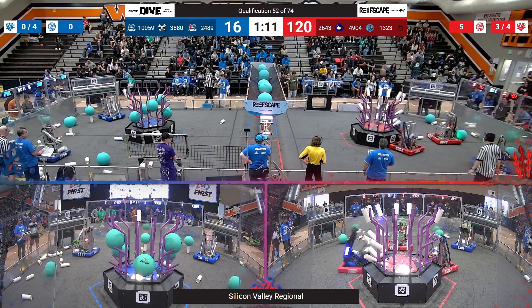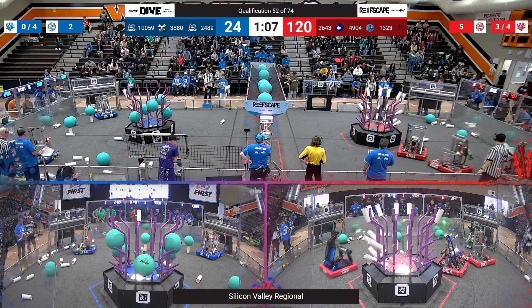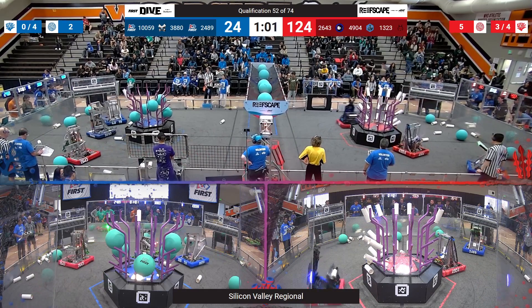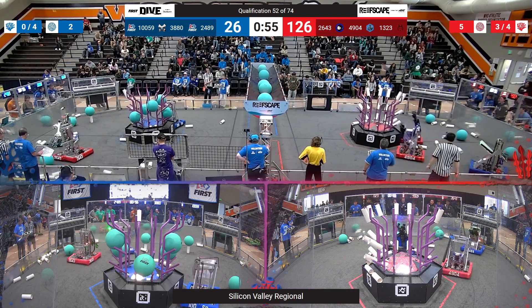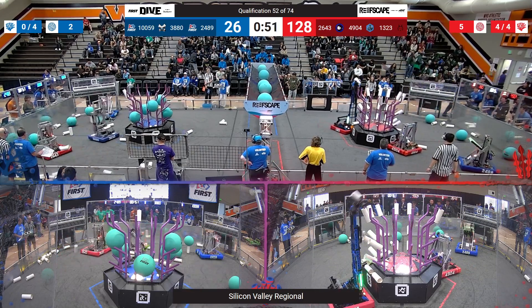Score quickly changing — 1323 scoring another one low, picking up another game piece and scoring that low as well, scoring with both their ground intake and their differential paw. 1323 picking up another one to score L1. With one minute left in the match the score is 124 to 24 — a 100-point lead for the red alliance. 159 with another game piece attempts to score L1, but unfortunately it falls down.